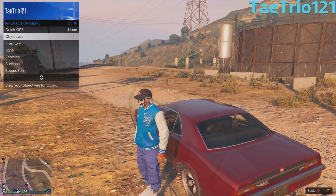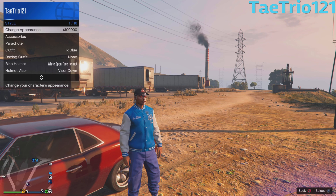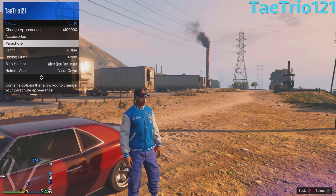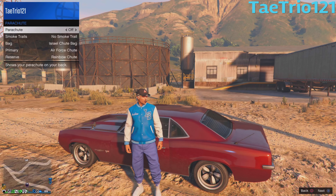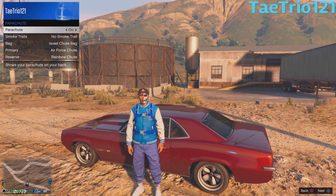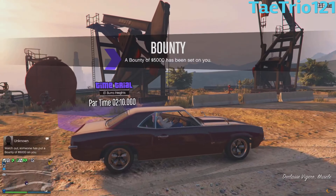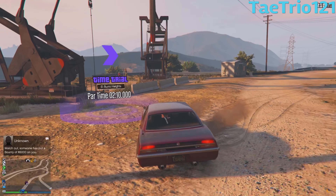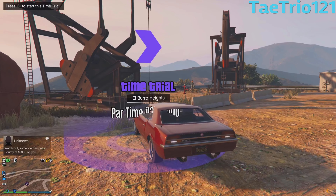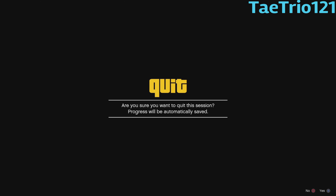Now make your way to the new time trial. Make sure you have a vehicle that can go inside the time trial — it can't be any type of special vehicle, so I had to take a citizen's vehicle. Once you're at the time trial, put on the parachute and wait until you get the save local icon at the bottom right. Then drive into the time trial.